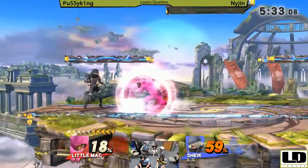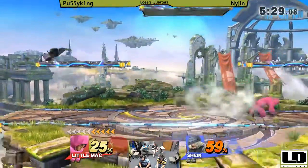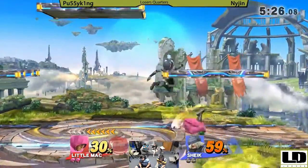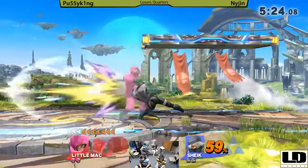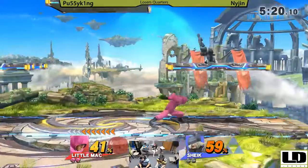Little Mac, I believe, has a pretty quick Nair — like frame 3, between frame 3 and 5. But because it's so bad, Little Mac players don't really use it. But I guess if you're going to break out of a jab combo like that, the Nair can work pretty well.